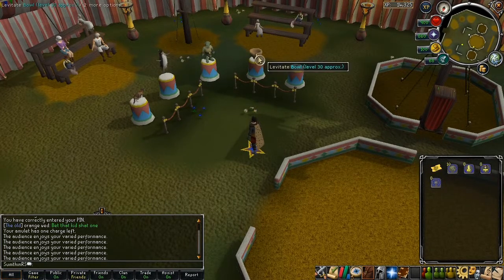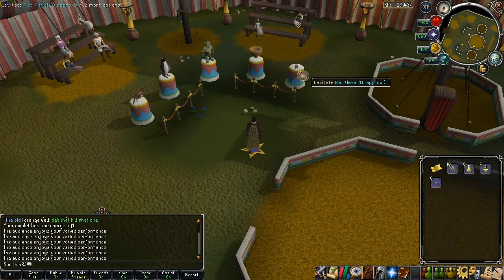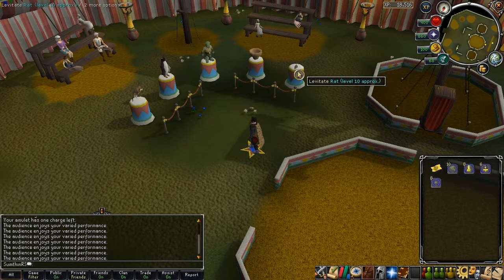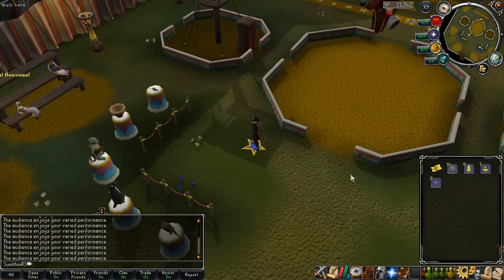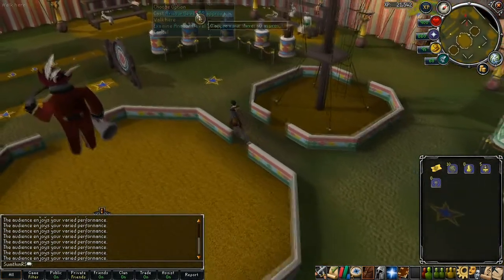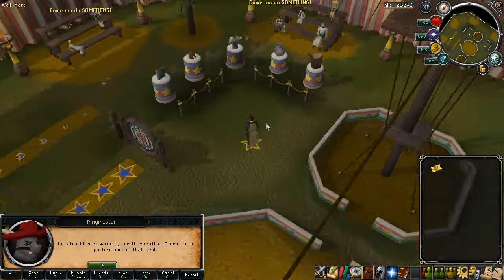You get XP for each performance level, and it'll say what each level requires in order to successfully do it. Before, because this always used to take me forever to figure out when I started doing the circus: right-click on your ticket and click tear to leave, because I spent a good hour or two running around the circus thinking I'd been trapped in there. It's just a nice little update — it doesn't require any effort to do, but there are some pointless features about it.